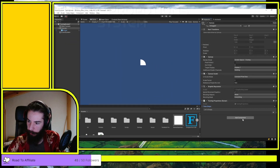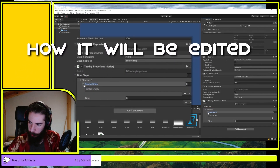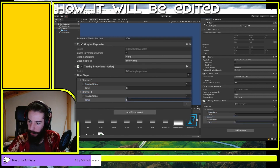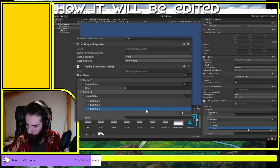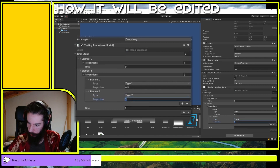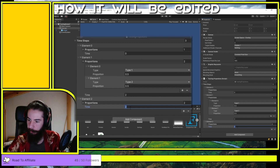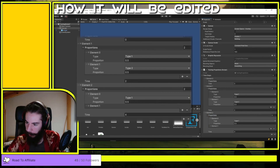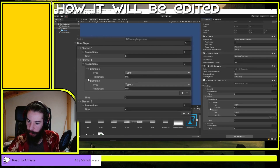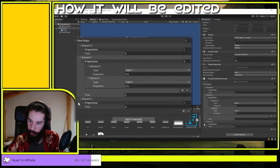So I have different time steps. At element zero, time zero, I want 100% type one with a proportion of 1.0. Then at time two I have two elements: type one at 0.5 and type two at 0.5. Then at time four we have only type three with a proportion of 1.0. So three different time steps: first only type one, then type one and two, then only type three.